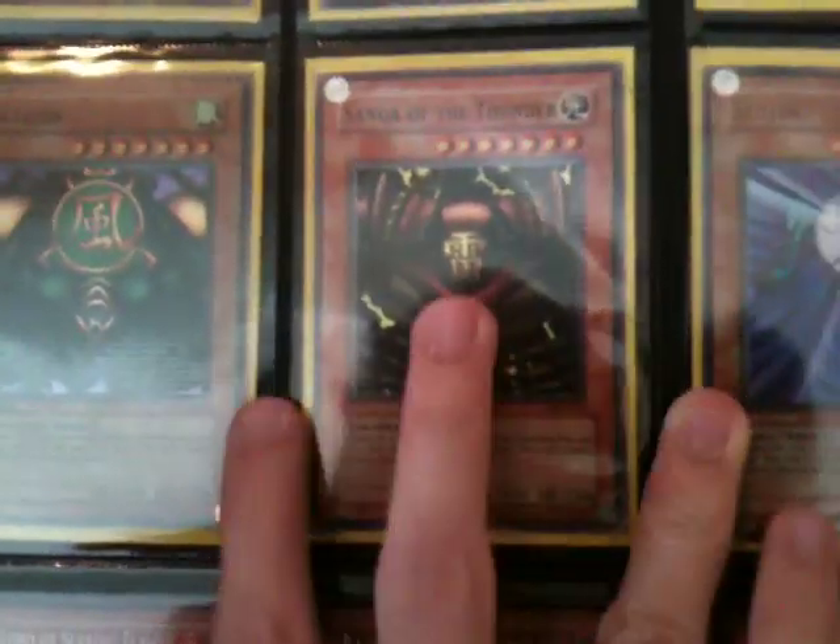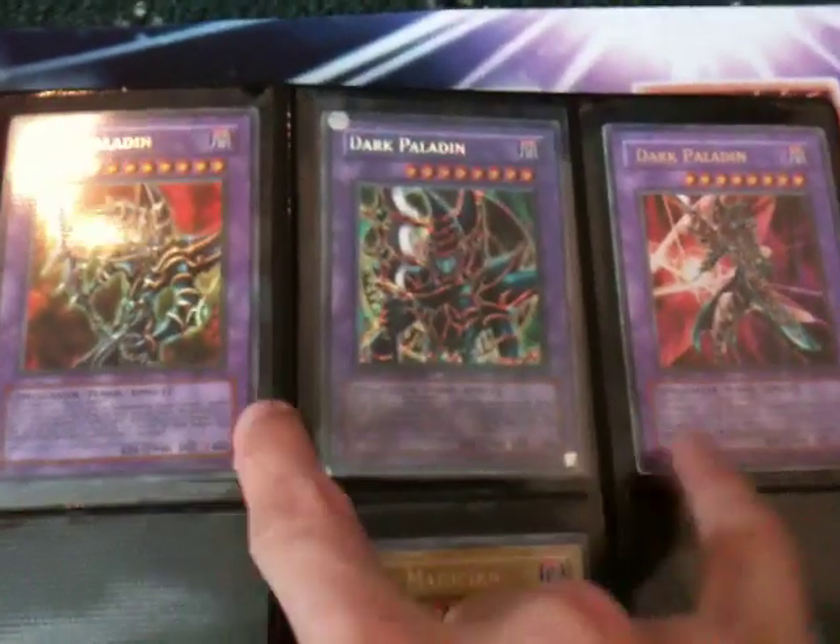Kazejin, Sanga and Suijin all from Metal Raiders, the three Sacred Beasts all Tinra, and the three different types of Dark Paladin — this one has some significant damage on it but the others have been pretty good.